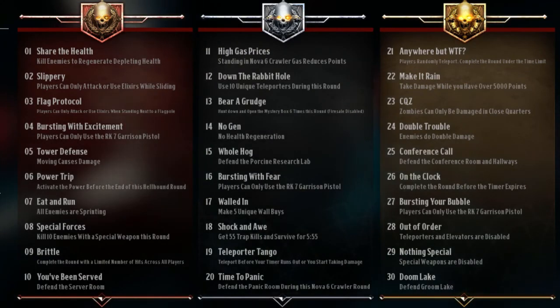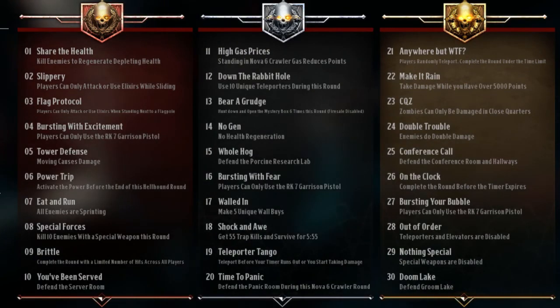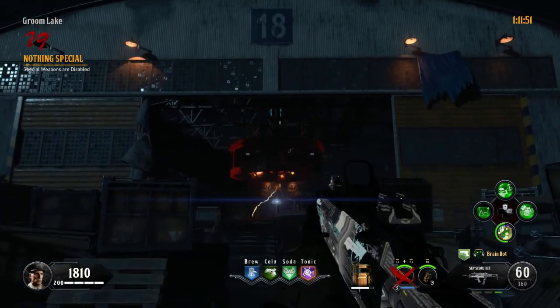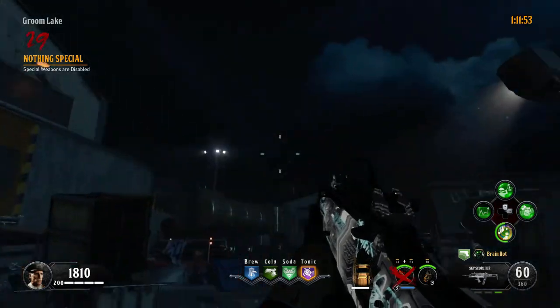There are 30 rounds with unique objectives that you have to do. Before you try this gauntlet, make sure that you know the basic stuff about the map — so know how to build the shield and activate Pekka Punch.